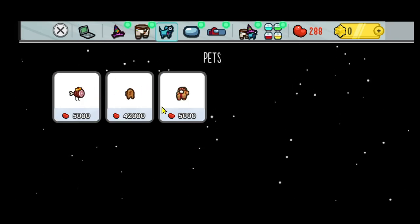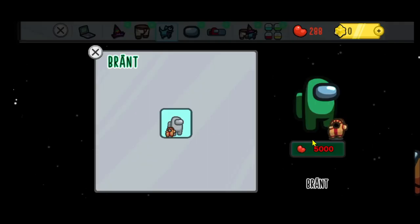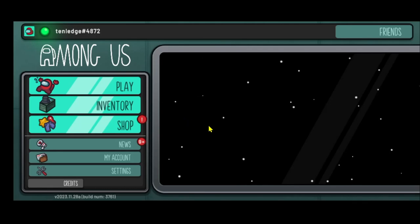Tap on the pet option from the shop page and now you can see the various different pets that you can find for your character. Just tap on whichever pet you want to buy, and if you have enough currency you can simply tap on it to buy your pet. And there you have it — that is how easy it is to get pets within the Among Us game.